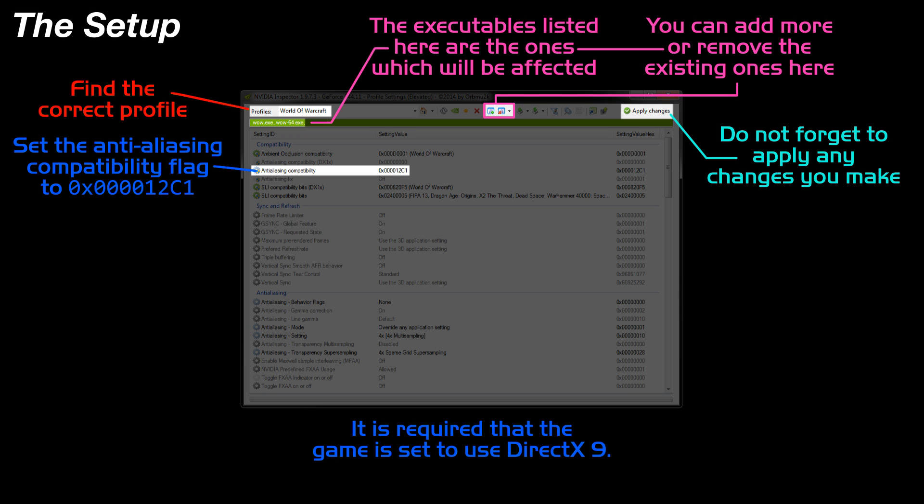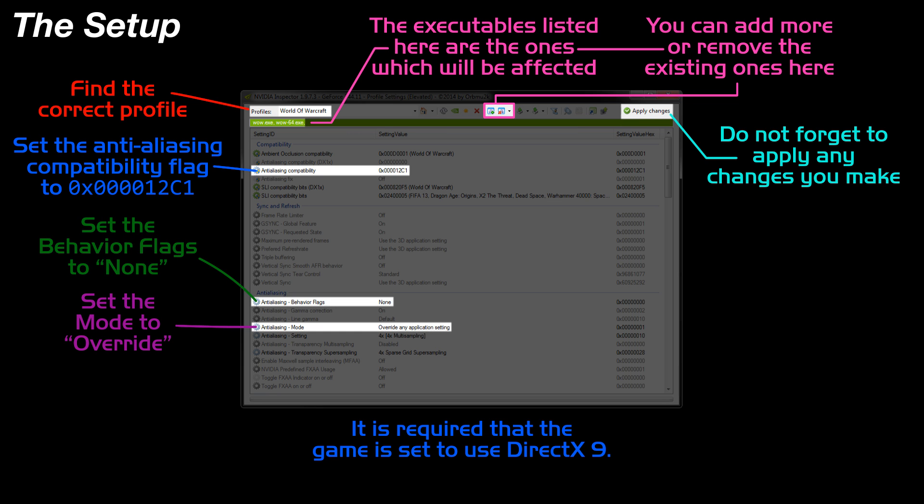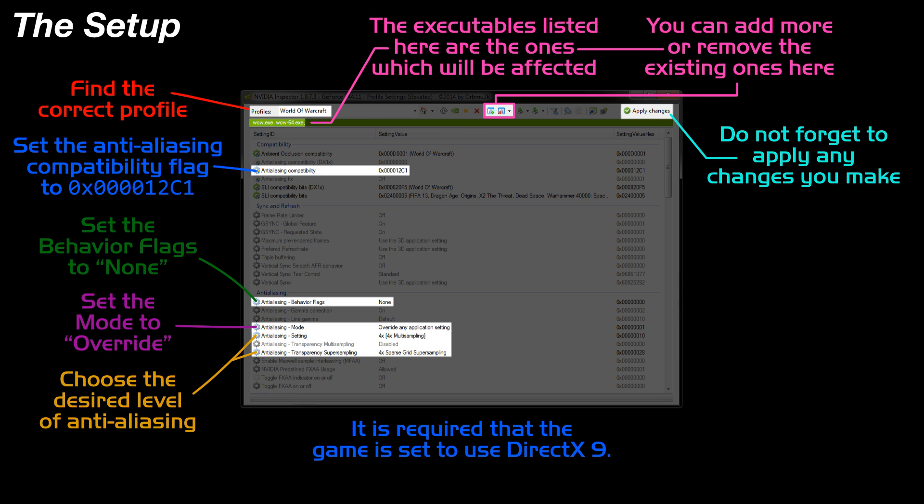Go ahead and move down to the Anti-Aliasing section, and start by setting the Behavior flags to None. Then set Anti-Aliasing Mode to Override — not Enhance, Override. After that, you're all set to choose the desired level of Anti-Aliasing, and if you want, Transparency Super Sampling.